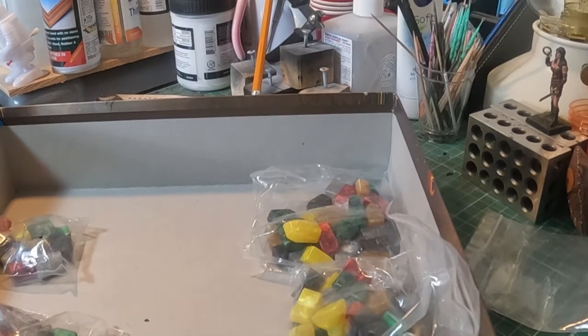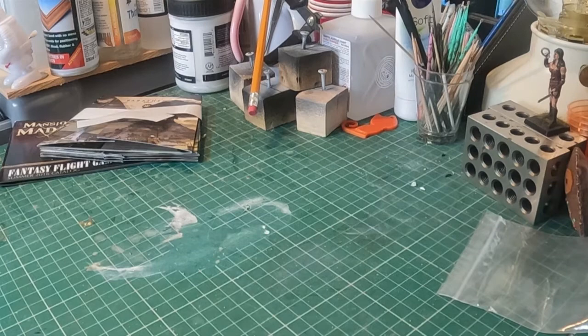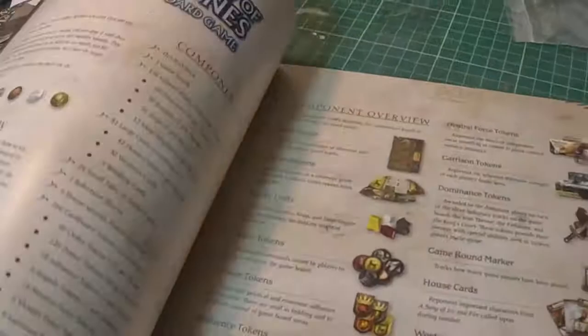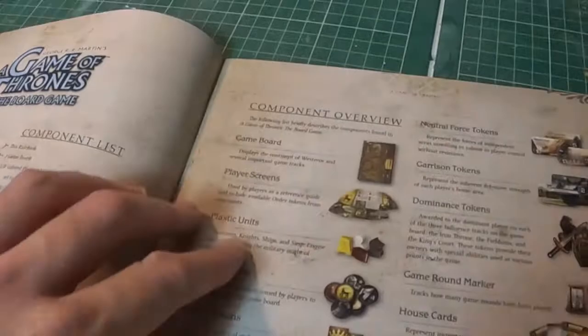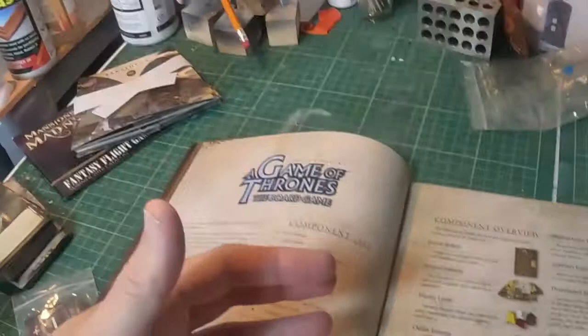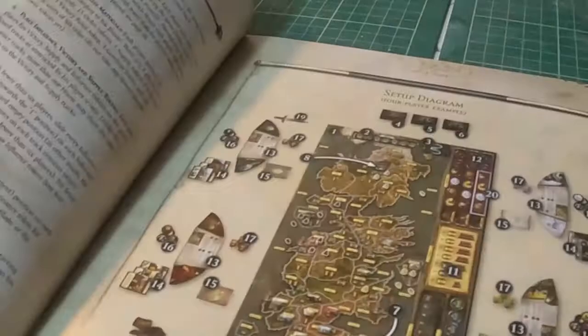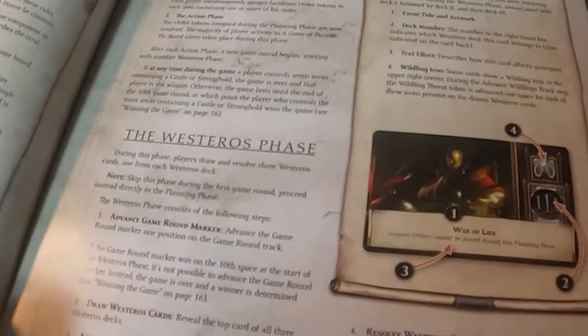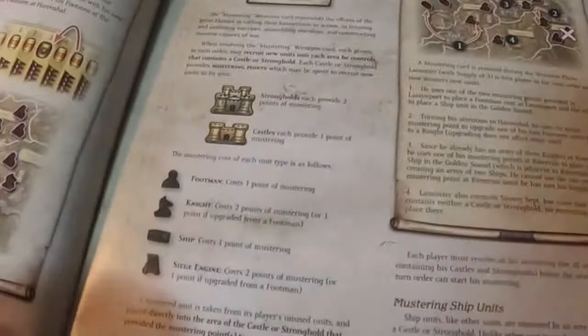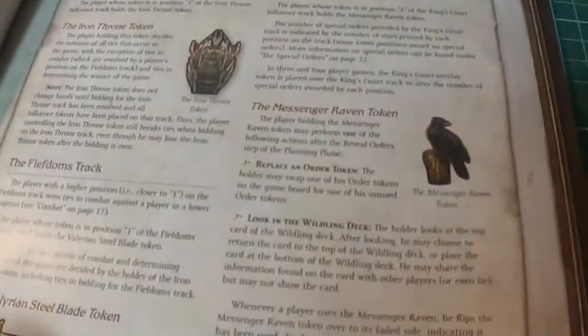Let's have a look at the instructions. This worries me when you get a full instruction book. It tells you what each bit does: player screens, order tokens, influence tokens. It shows you how to lay out your board and how to play the different phases - the Westeros phase. You've got to supply your armies. It seems like a Risk plus - because in Risk everything is set, so it's quite easy to pick up. I think this could be fun. It's a really nice illustration on that map.